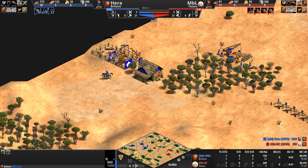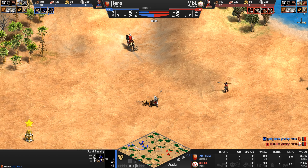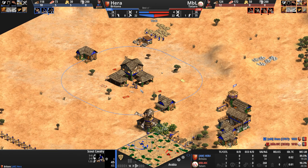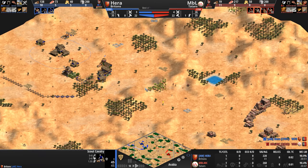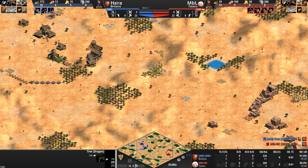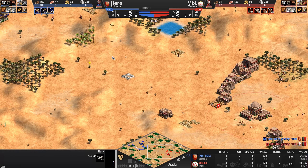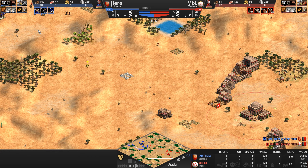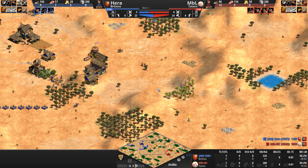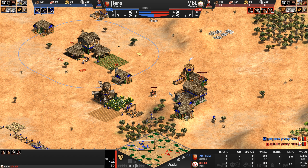It's a massive construction undertaking, but what choice does he have — this might as well be one big open map. Looking at the attack path, there are a few hills on Hera's side, but also big flat ground here for Tatar cavalry to operate in — and for Briton ranged units. Then, an oddball attack arrives: two skirmishers, a spearman and a scout walk into the fray.